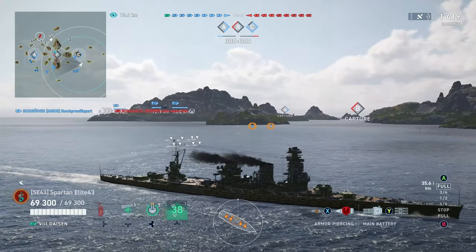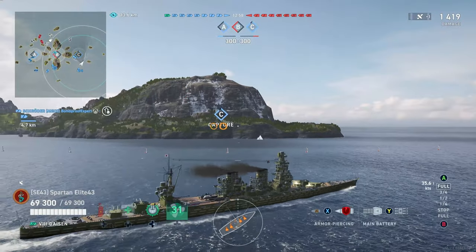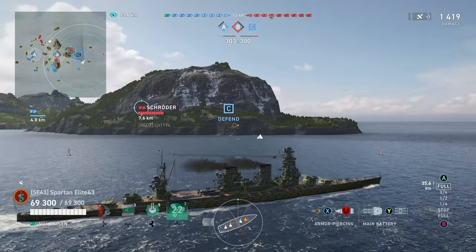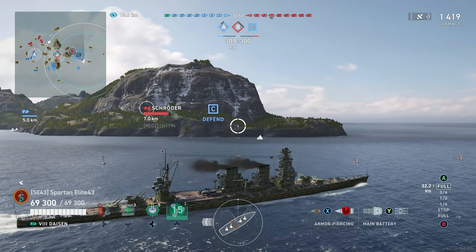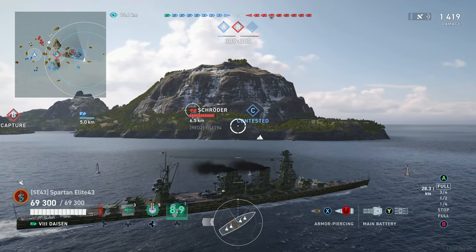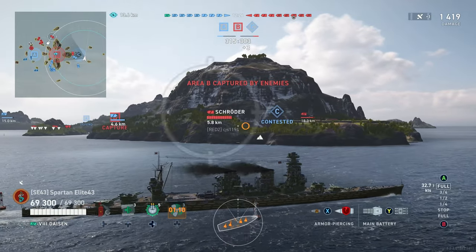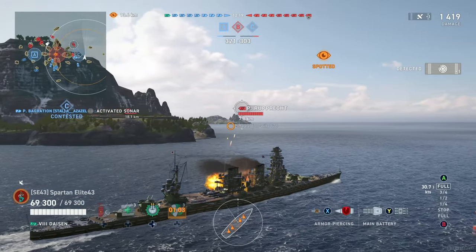We have a Peter Bag in the cap already trying to get the cap, which is great. We've got a battleship right behind us — either an Iowa or a Bismarck. The enemy Schroeder starts pushing forward right into the Peter Bag. Peter Bag should be able to reverse out of the way, but watch what the Schroeder does — he just charges right at the Peter Bag. This is a stupid play by the Schroeder because he doesn't have torpedoes. Charging down a cruiser that does have torpedoes is probably not your best bet.